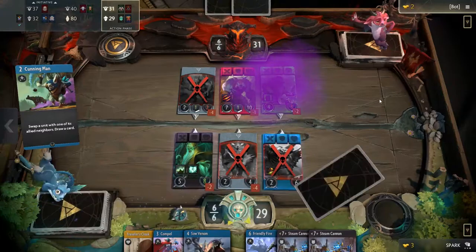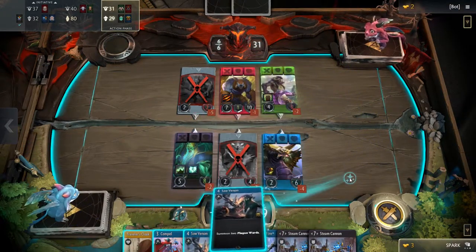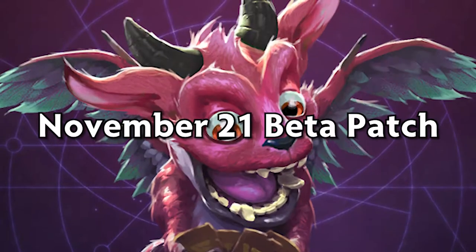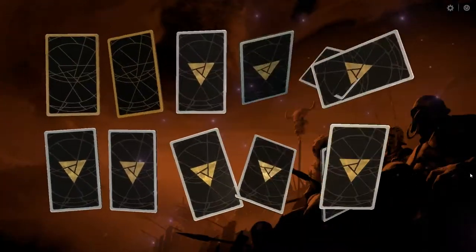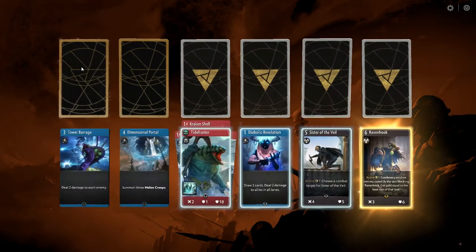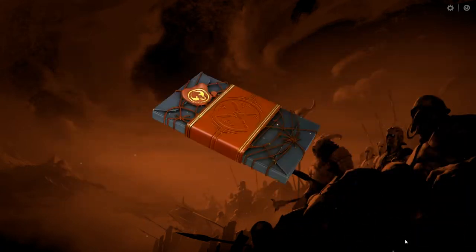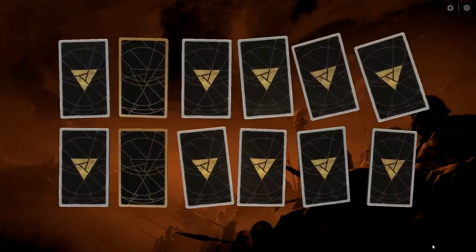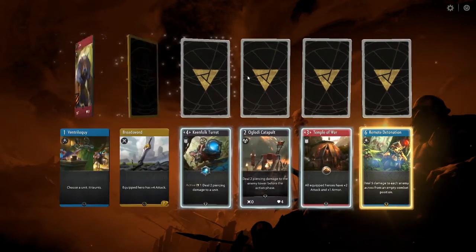A new patch has just hit the Artifact beta and brings with it a much anticipated system to deal with unwanted cards and many quality-of-life fixes to the new player experience. A crafting system, or what Valve calls card recycling, has been a topic of much debate within the community since the beginning of the year, and more recently when complaints began to come in from beta players. Opening a card that was already included in your starter deck has put Valve under scrutiny regarding their decision to include starter deck cards in the first set.